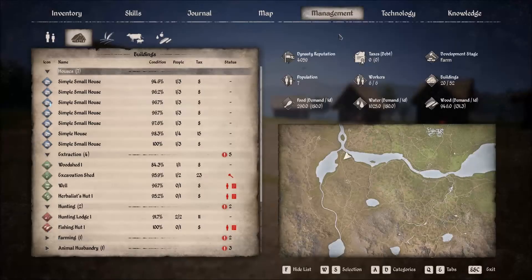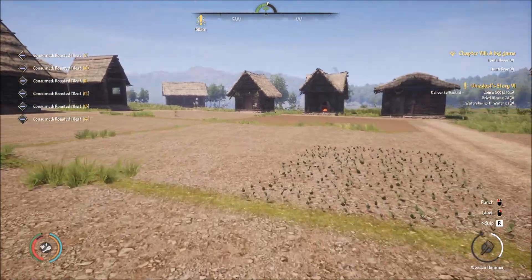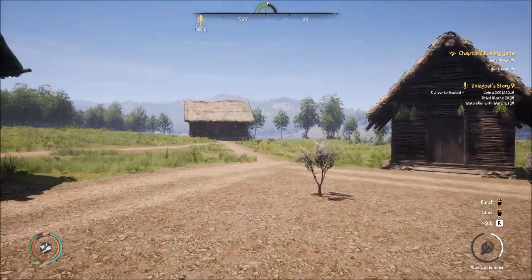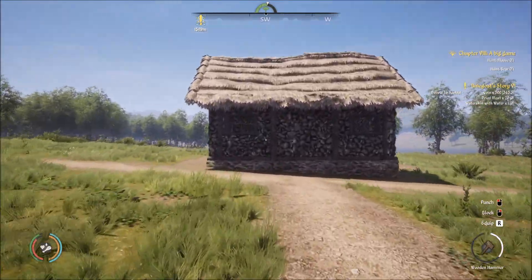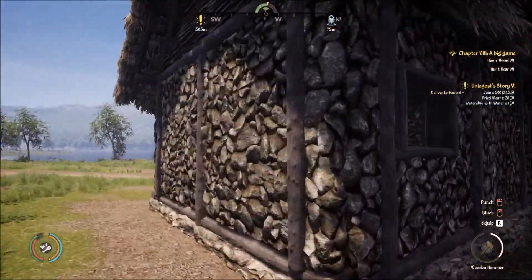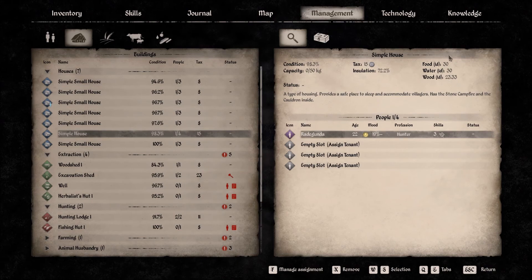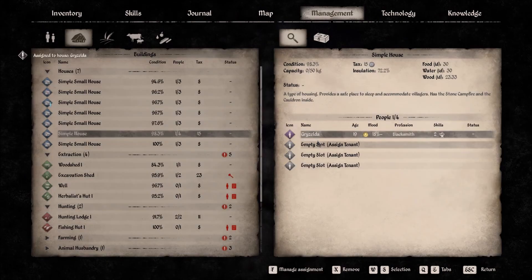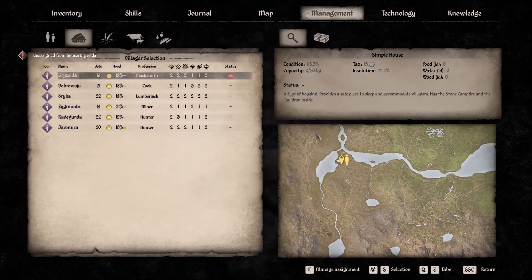We gotta eat something. Another thing I wanted to try — I still have this raw meat because I need to make dried meat, and I found out to make dried meat we're going to need Kitchen level 2. I want this house for myself but for some reason someone else moved in. There's got to be a way to change that — I'm going to boot her. There she goes. Now I want to put myself in here.